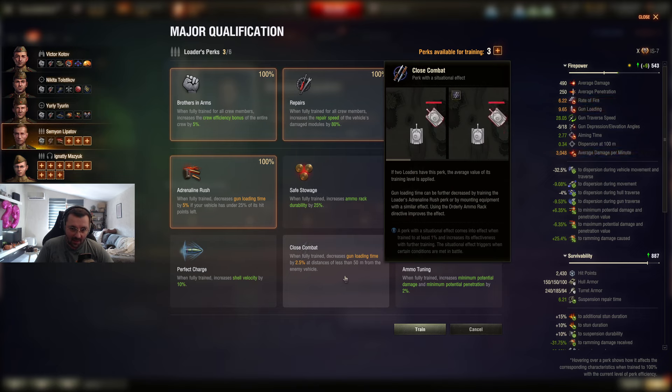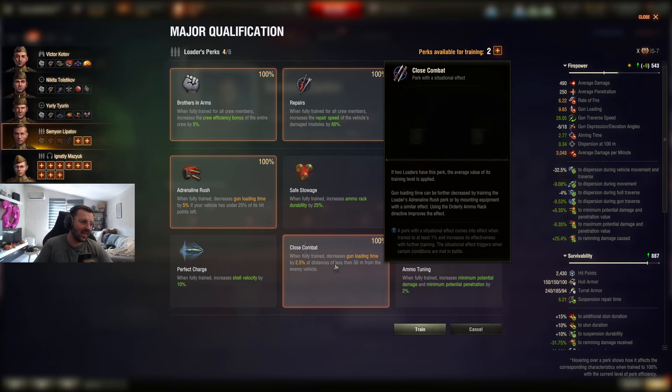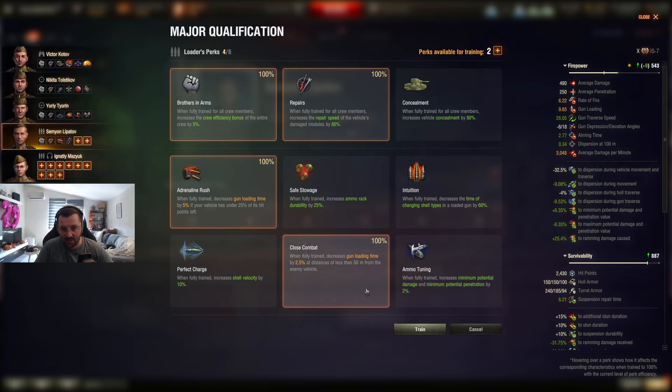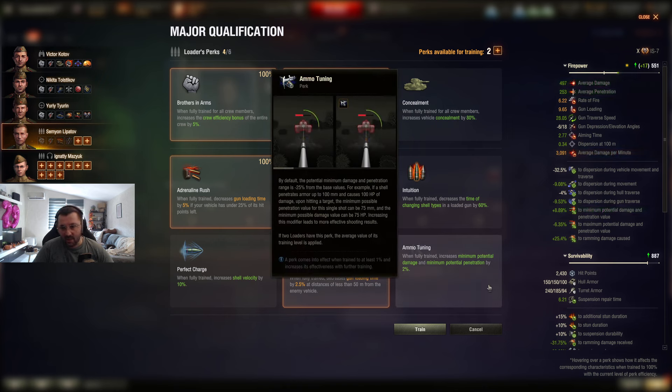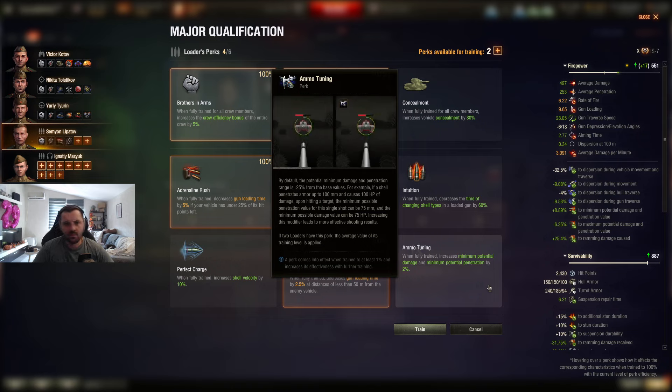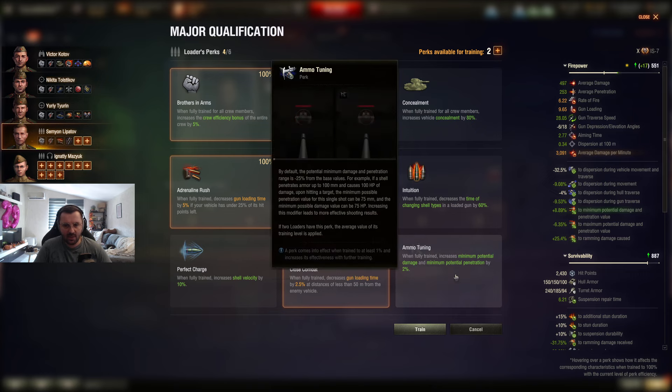I'm definitely going to put Close Combat — it's a heavy tank, an armored tank, and a lot of the time you're going to be fighting up close. An extra 2.5% loading time reduction is very good, must-have especially on super-armored tanks. Ammo Tuning increases minimum potential damage and penetration — basically you're always rolling 2% higher on your penetration and damage. It's not super useful but it does reduce RNG slightly.